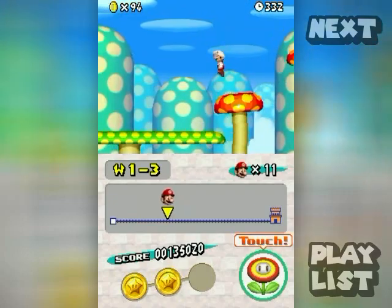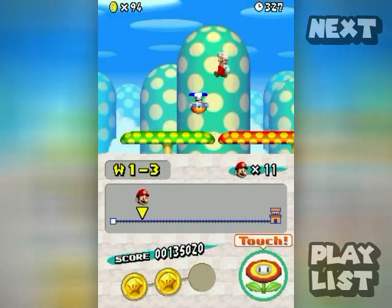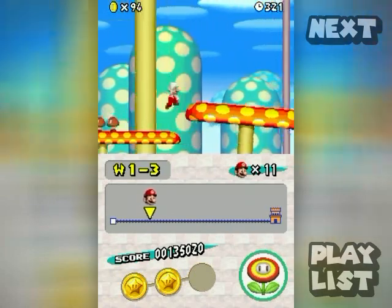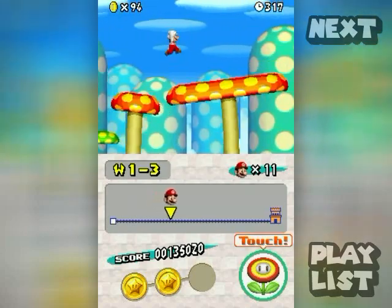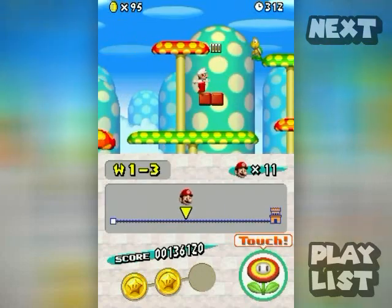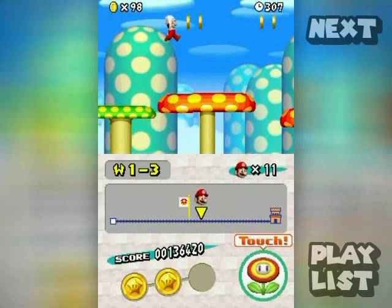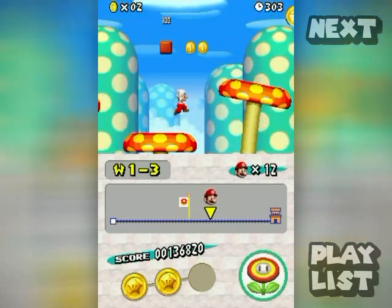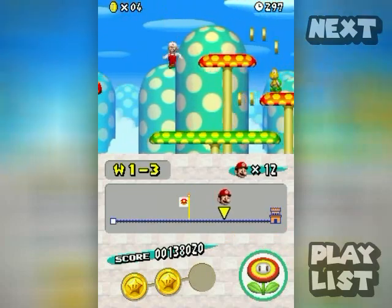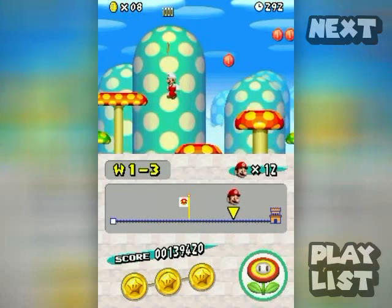I'm kind of glad I don't have the shell power-up right now because it's really an expert power-up and I don't have the levels memorized well enough to glide through them with it. But I do need to use the shell to get into certain spots. There's the last star coin above the dancing mushrooms.